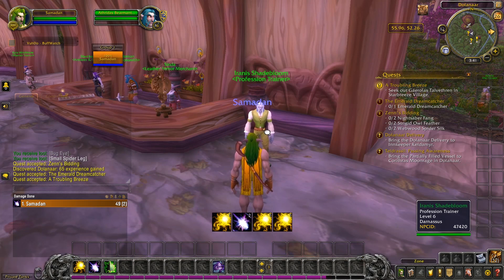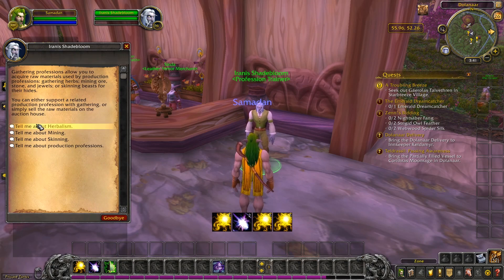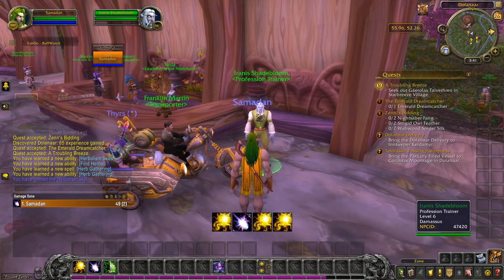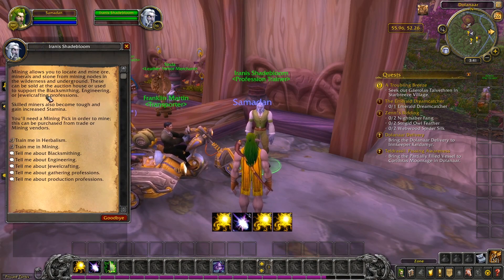Now that we've moved on to our first central hub, here comes the first major thing we can do to help with gold making. We're going to pick up two gathering professions here: herbalism and mining. I've gone for these two because both give experience for every node you collect, and this druid is going to be my gatherer in the end anyway, so I might as well get them now.